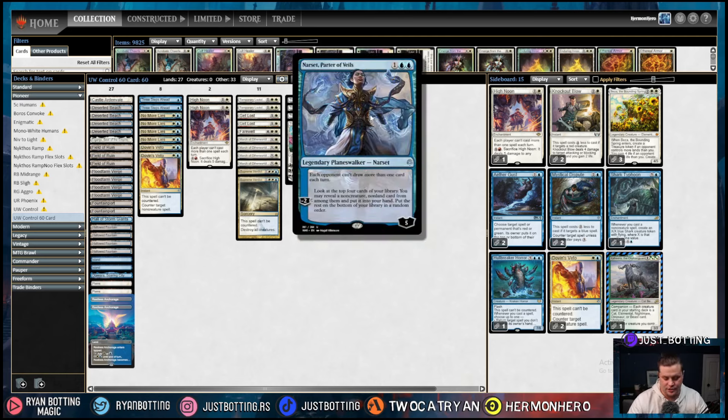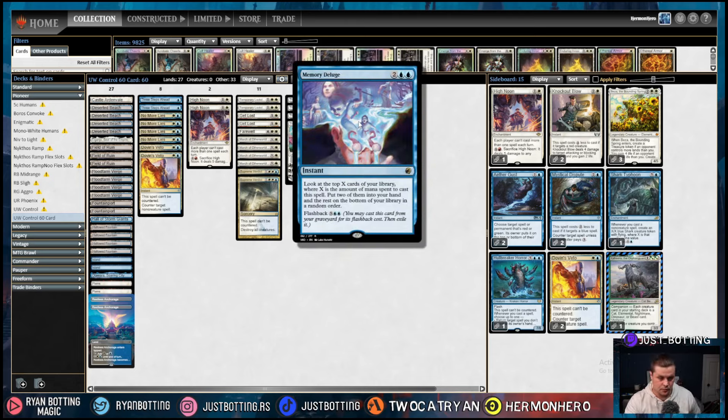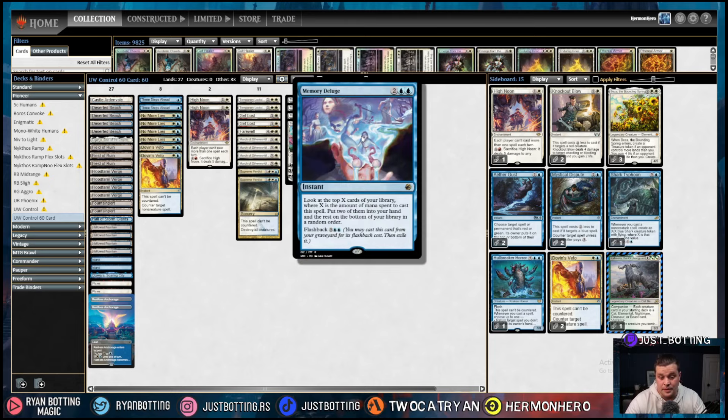We're playing a one-of Narset. Stopping our opponent from drawing more than one card each turn is super powerful, whether against Monogreen, Phoenix, Lotus, or whatever. We can activate her minus-two twice: look at the top four cards, reveal a non-creature non-land card and put it into your hand, put the rest back in random order. Very powerful. We're playing three Memory Deluge — look at the top X cards where X is the mana spent, put two in your hand and the rest back. This pairs so well with Wandering Emperor: if they do something scary, we Wandering Emperor; if not, we Memory Deluge. And flashing it back for seven mana means we look at the top seven and grab two — a great card advantage engine.